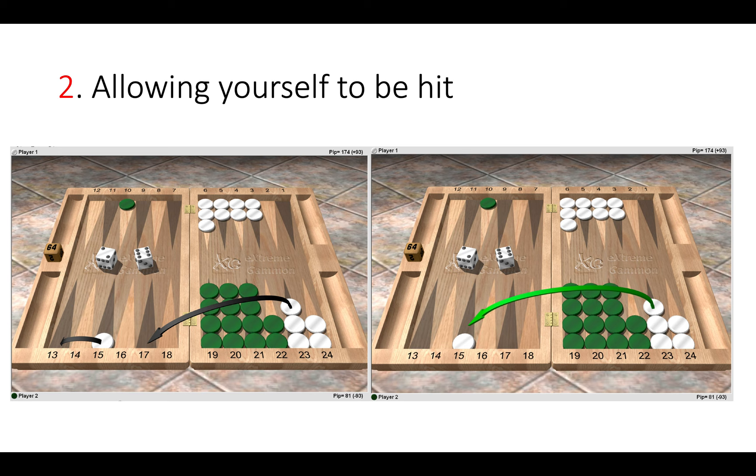White could just make the outfield point, but that would be an error. Here it's much better to play loose and leave the blots. If green hits you, it actually works in your benefit as white — it improves your timing, allows you to stick around for longer and cause more trouble for your opponent.